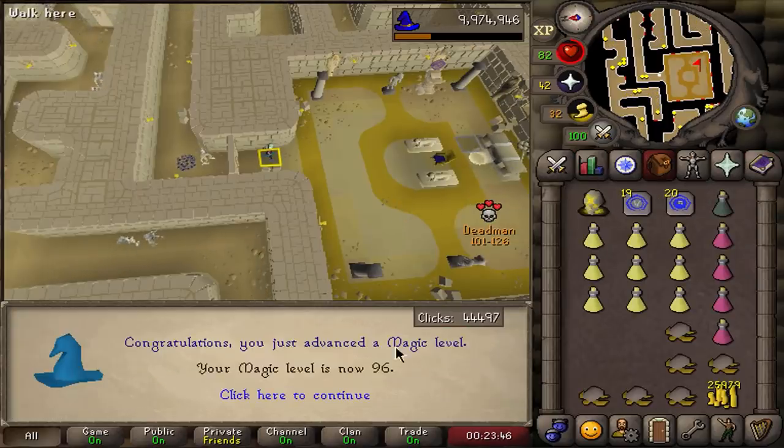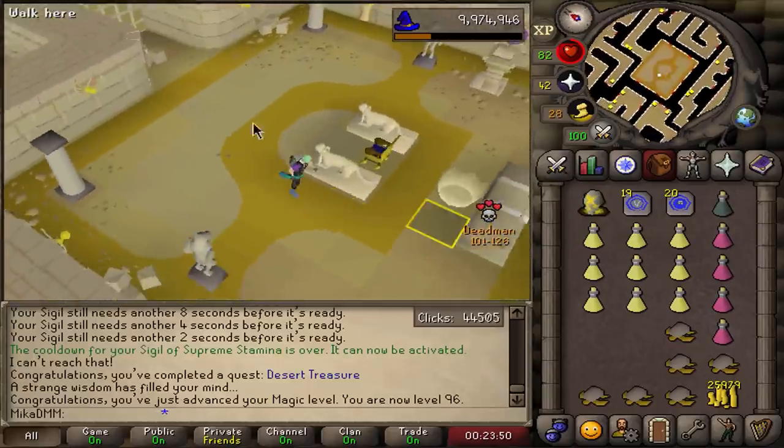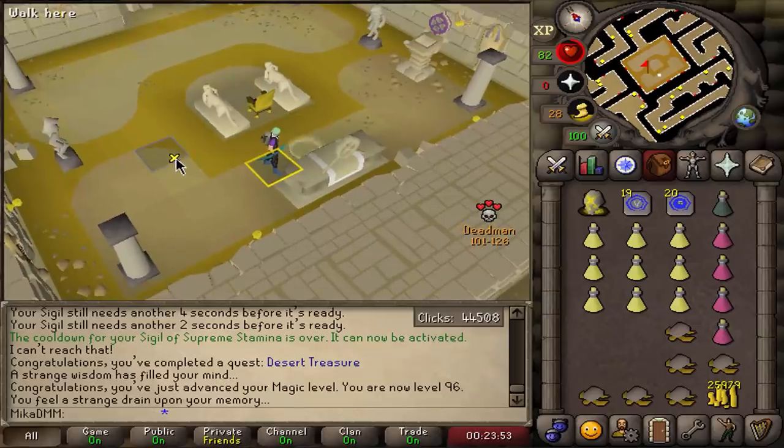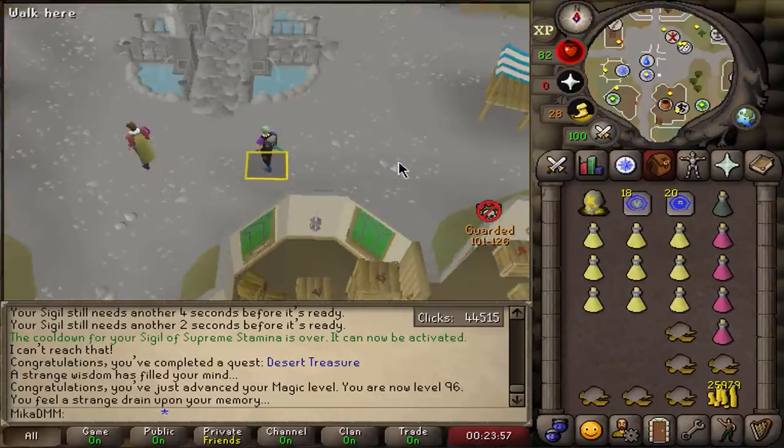I don't need to be on Ancients right now — 96 magic. I have the sigil in my bank where I can freely just change it around as much as I want. So happy to have this one done. Now it is time to go ahead and do some Piety quests.